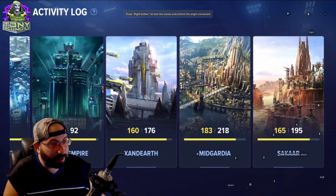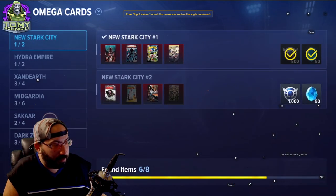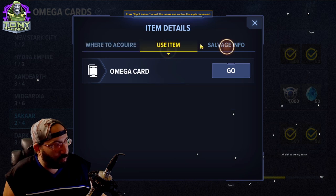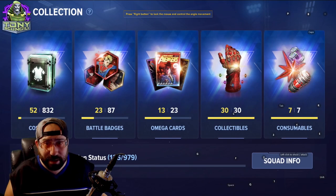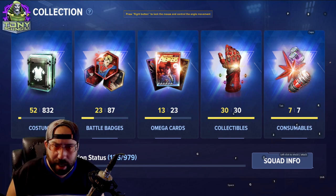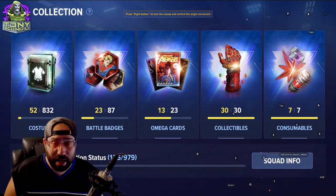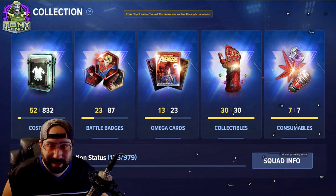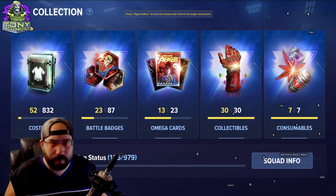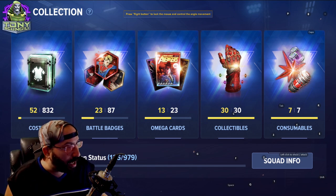You can see what enemies drop — for example, Maestro drops high-grade omega card boxes. Go to the collectibles section to see where everything drops and how to get anything in particular. And if you're ever looking for how to get something, don't ask world chat — never ask world chat in any game. Go to your local streamer, YouTuber, or comment below. You'll get better answers.